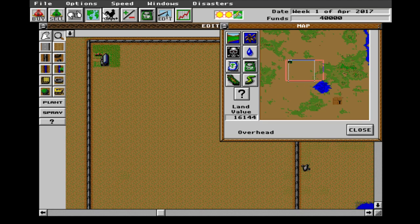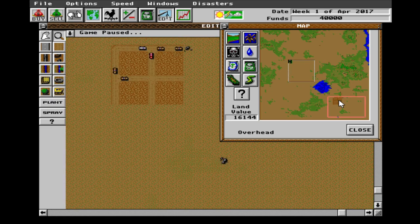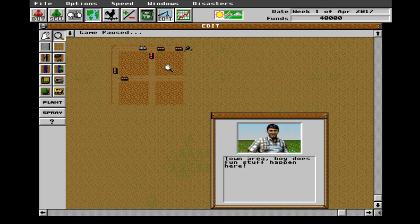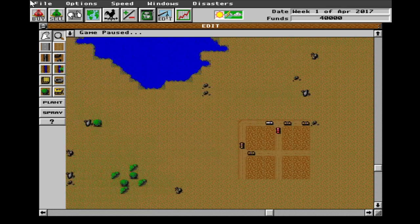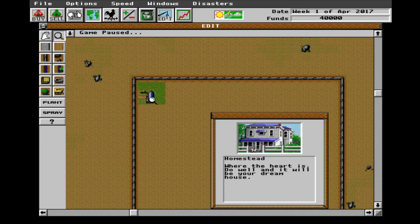Here is our farm — you can see us right here. I need to pause the game. We're on week one of April of 2017 — oh, it actually knows the date, that's interesting. And here's our town, which there's actually nothing there at the moment. I guess things will go in there pretty soon. We are up here — this is our farm — and we have my lovely house here, with a dog there as well.